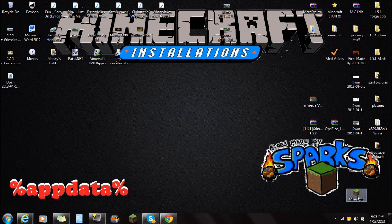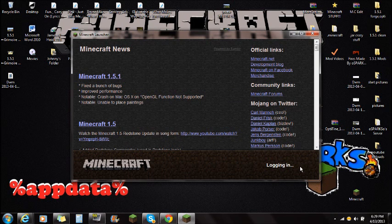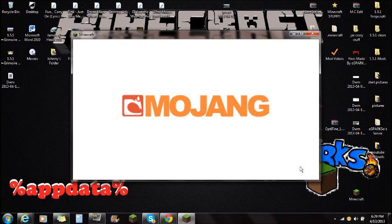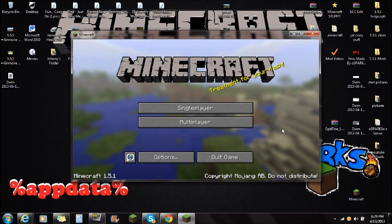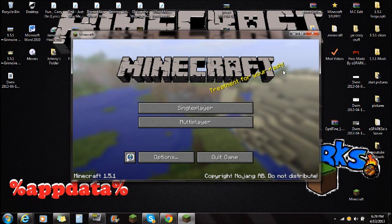Once you guys have those things downloaded, go to Minecraft, go to Options, Force Update your game, click Done, and Log In. The reason why you're force updating is because if you already have mods installed, they may not be compatible with the Grimoire of Gala mod or Forge. A quick note: if you guys have Mod Loader installed, make sure you force update because Mod Loader and Forge are not compatible — you will get a black screen. If you're getting a black screen, it's probably because you didn't force update. So always force update your game and back up your saves.